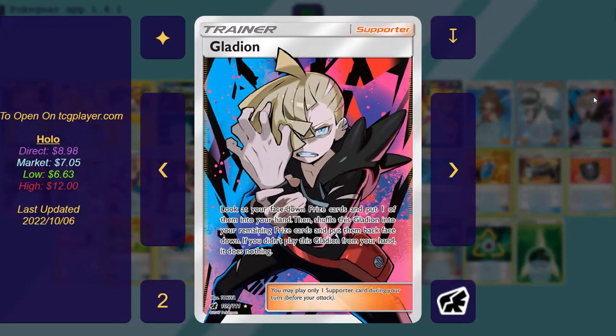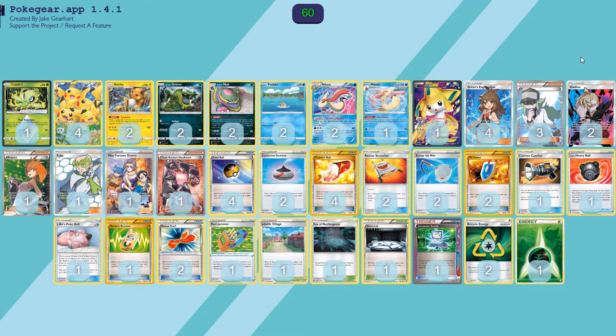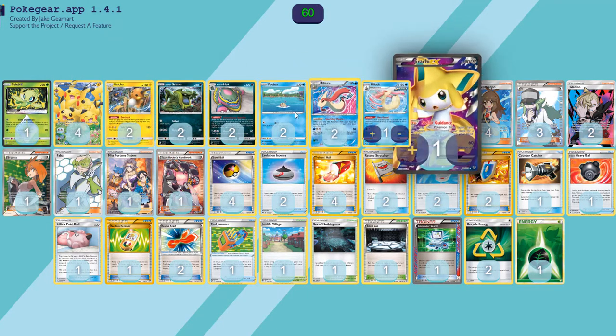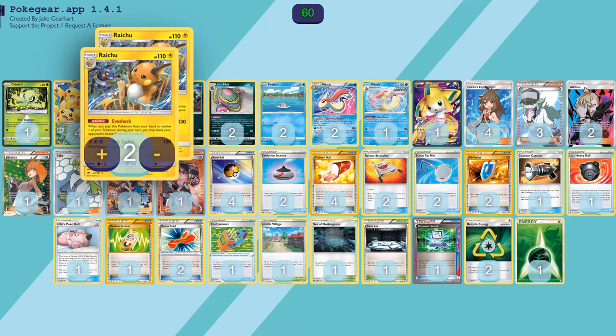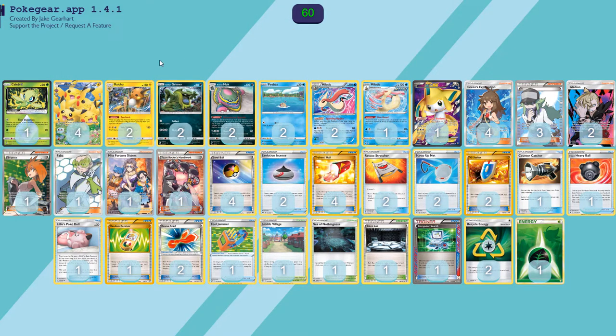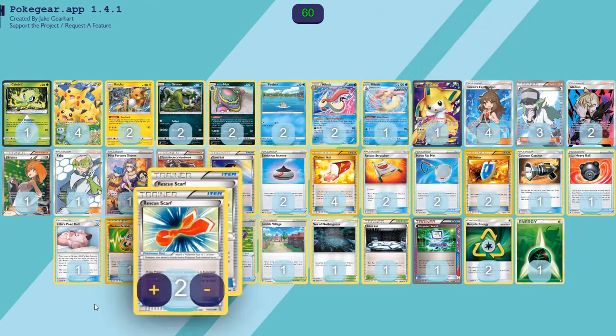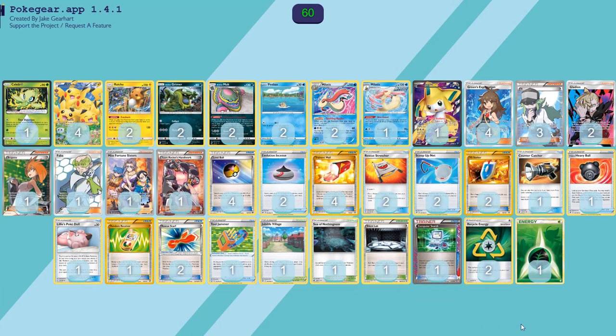Two copies of Gladion: look at your face-down prize cards, put one of them in your hand, then shuffle Gladion in. I play this because I like getting my prizes — if you prize something like your main attacker, you'll want to be able to get that. You want your two Raichus guaranteed; I would not go without two Raichus. A lot of times you want your specific pieces as well, as there are a lot of one-ofs in this deck that can really help, so two copies is pretty good.